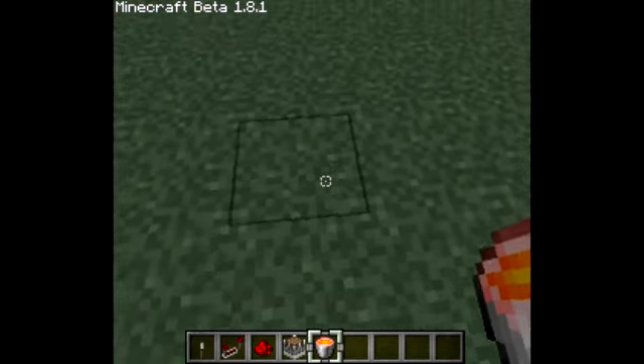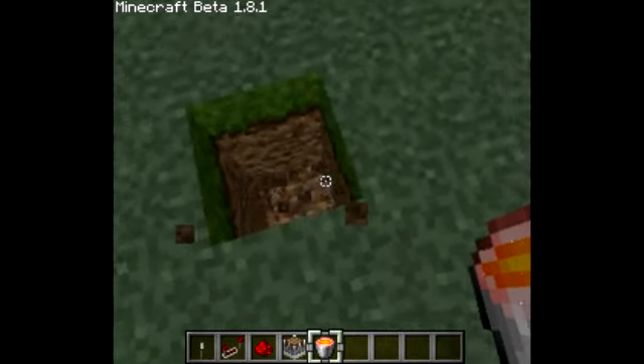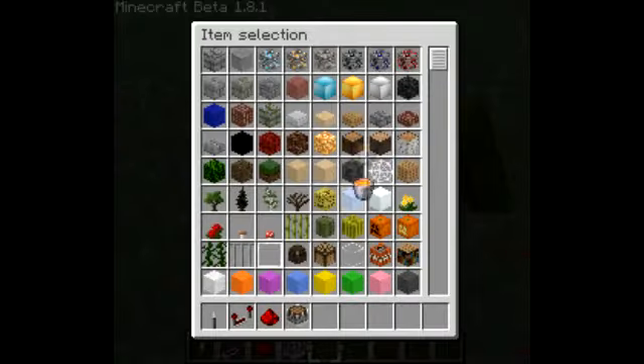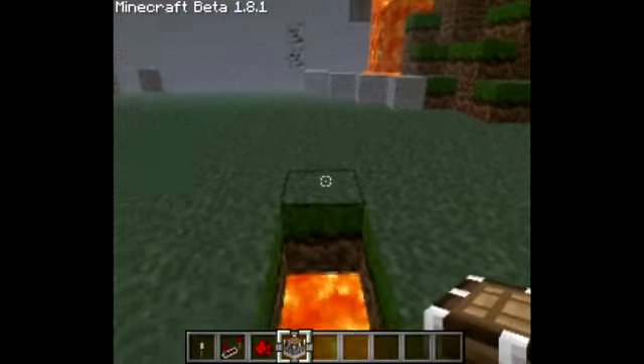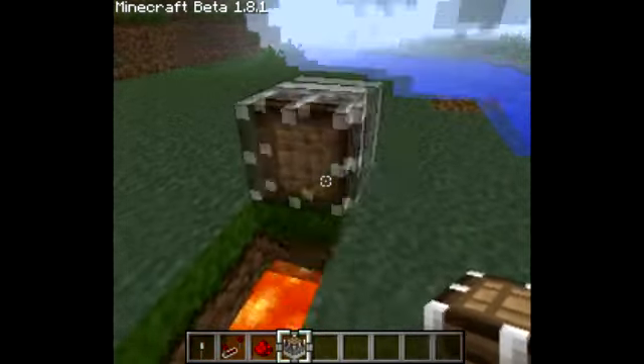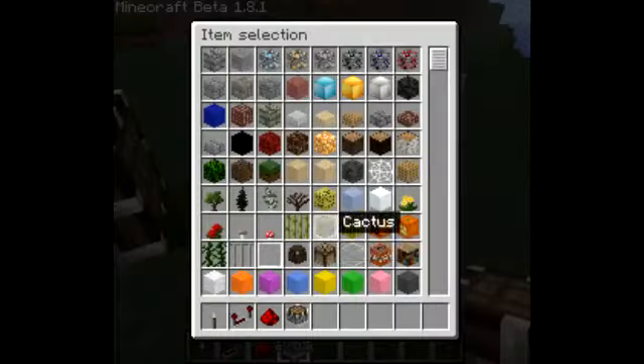First you're going to dig down two blocks and two wide, and you're going to put the lava there. So you don't need that anymore — you're going to take your pistons and you're going to put them down facing towards the lava. So you don't need those anymore.